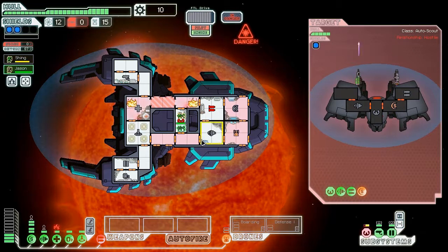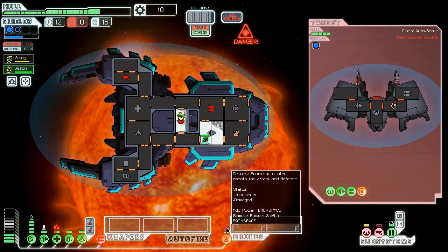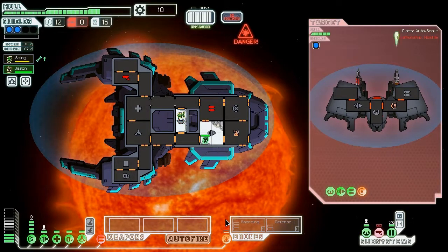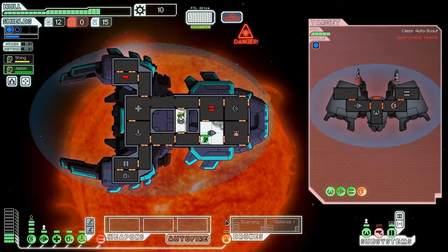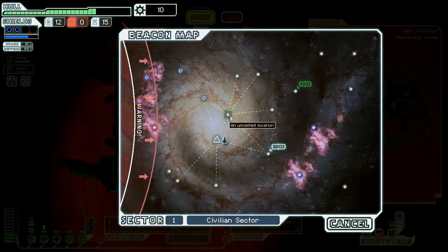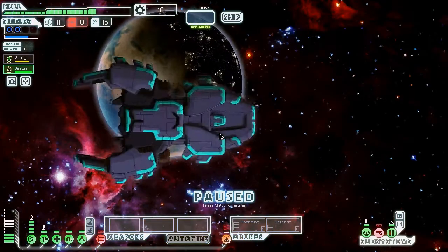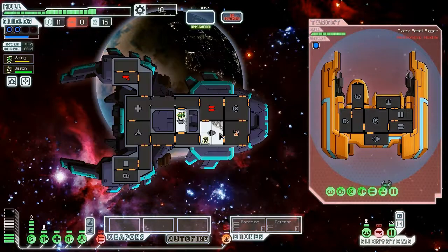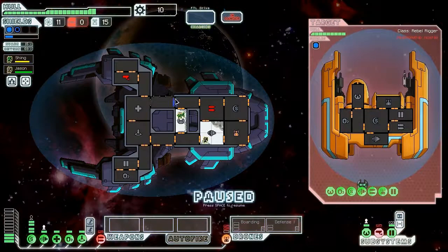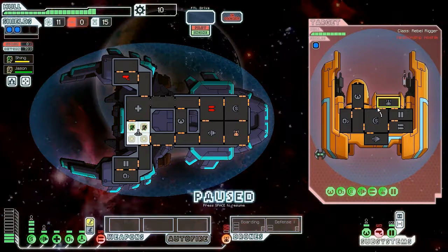This is a pretty sucky situation. Thankfully they didn't shoot down our engines — come on, get the helm up, and we should be able to jump. Weapons went down so we got unlucky there. But fortunately, we have finally a rebel ship to board, so let's go ahead and board. We'll focus on repairing the rest of our systems afterward.